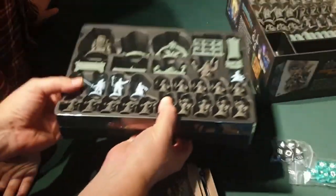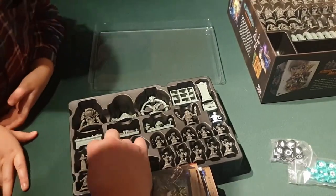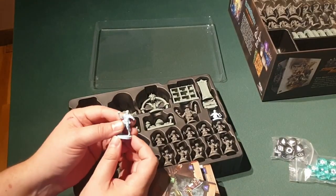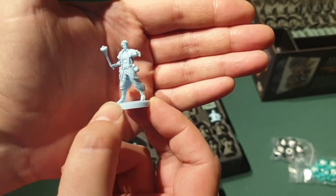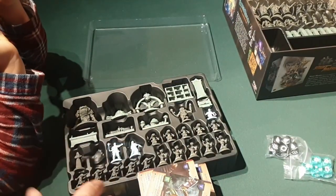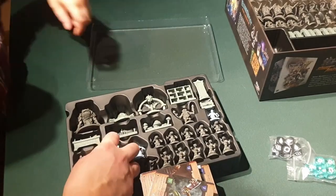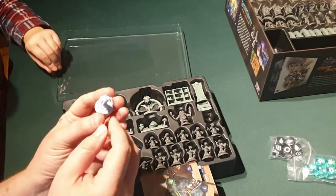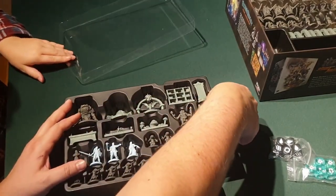Let's pop this tray out and have a look. The light blue figures are the heroes — the good guys, the ones you get to play. Sorry for all the drops today! The detail on these is absolutely tremendous and fantastic. I'll post a video with more of the graphics. These are the four heroes that you get in the core box — I really like this one, look at his backpack and all his gubbins, and his rope!